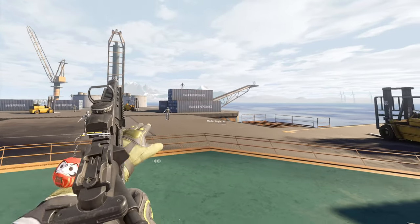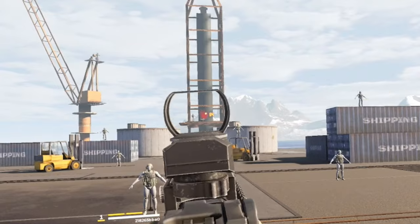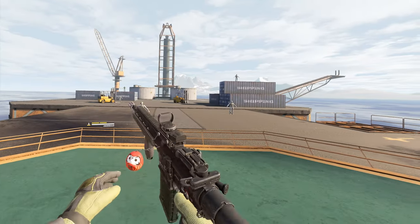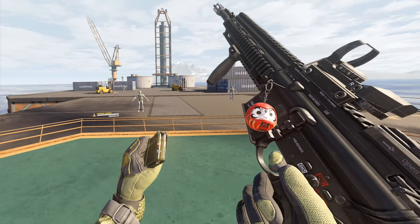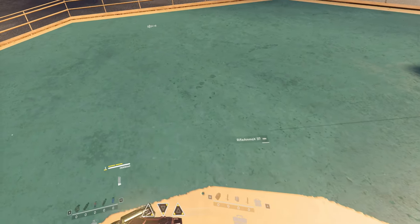When you hit A, you can change your fire mode to single fire, which is great for long distance — even better when you have the four-time scope. You can also pull your mag and take a look at how many bullets you have left. Bullets do stack, so throw your old mags into your stomach to put them into your inventory.